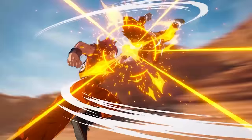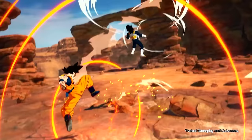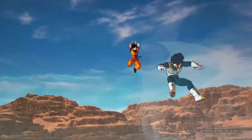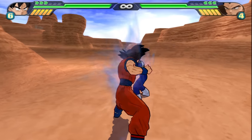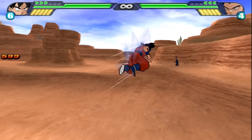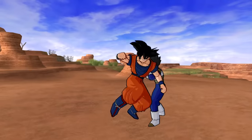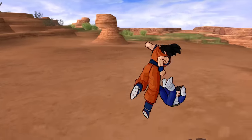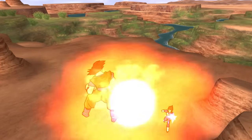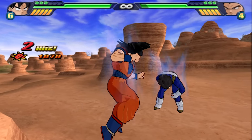Now we get into some real gameplay. We can see Goku launching Vegeta with sort of a knee kick, and immediately after he proceeds to teleport behind him. That first part with the knee kick looks identical to Tenkaichi 3. However, I have no idea how Goku ended up behind Vegeta, considering they cut that part out. I know for sure that you wouldn't be able to find yourself behind the enemy with that combo in Tenkaichi 3 — no matter what you try, you always teleport in front of the enemy.